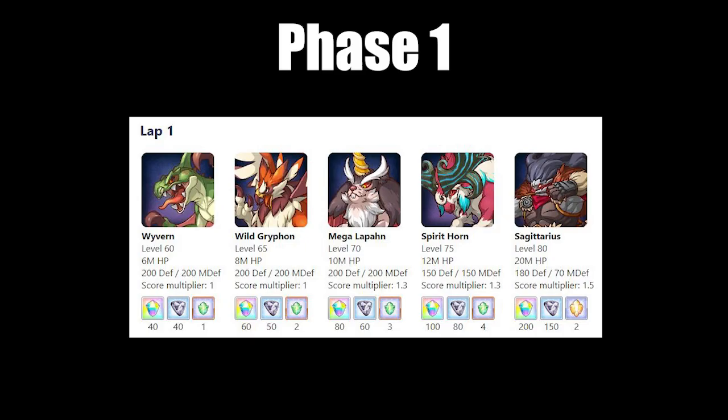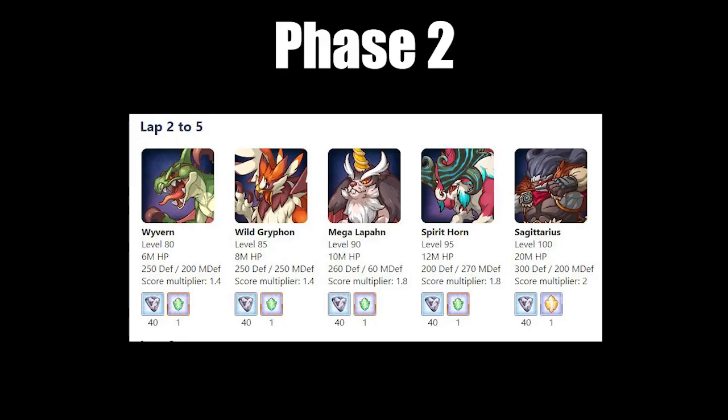For phase 1, you should use physical teams against Wyvern, physical teams against Griffin, physical teams against Lapon, physical teams against Spirit Horn, and magical teams against Sagittarius. For phase 2, you should be using physical or magical teams for Wyvern, physical teams for Griffin, magical teams for Lapon, physical teams for Spirit Horn, and magical teams for Sagittarius.